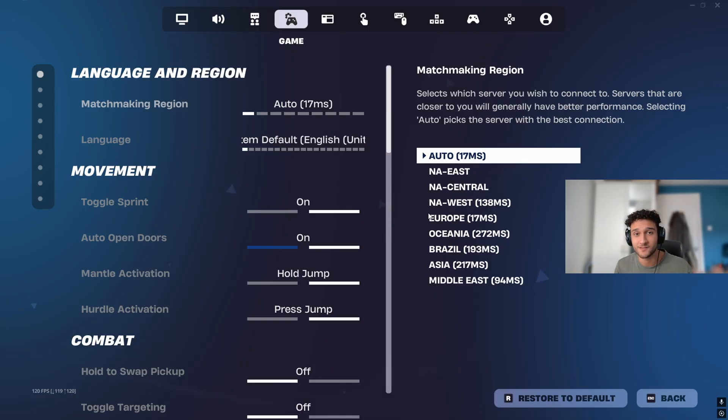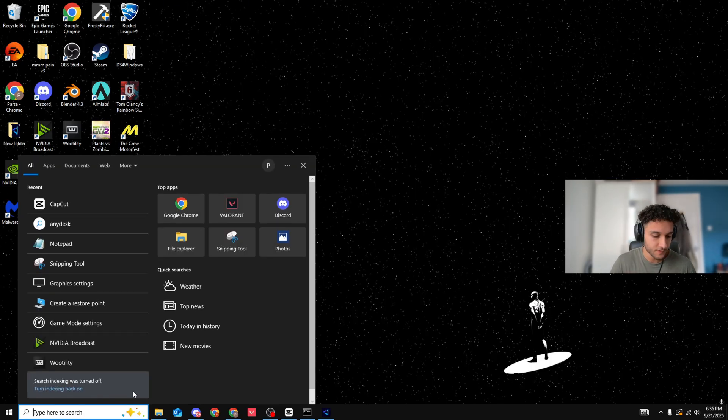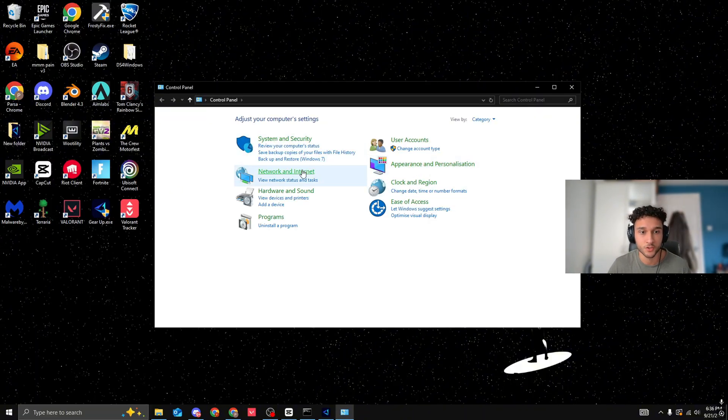It's a free trial in the description so you can try it without paying a penny to see if it works for you. Now let's get into the next tweak. We're going to make sure your Wi-Fi band is on 5 GHz instead of 2.4 GHz — 2.4 GHz is a lot slower. To do this, go to the search bar, search 'Control Panel', click on it, then go to Network and Internet, then Network and Sharing Center.